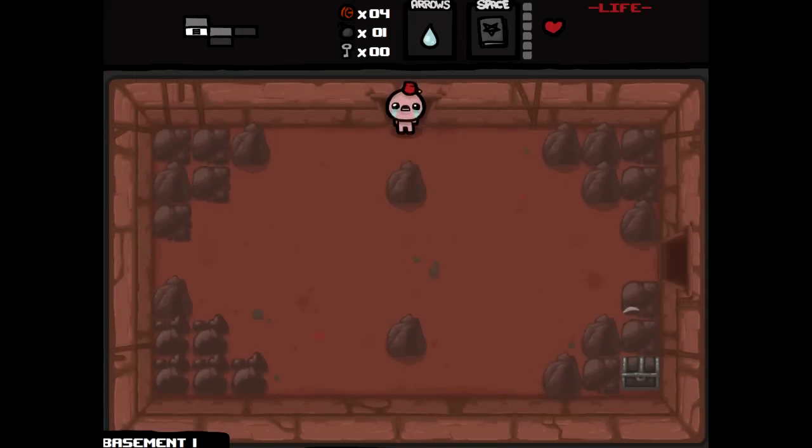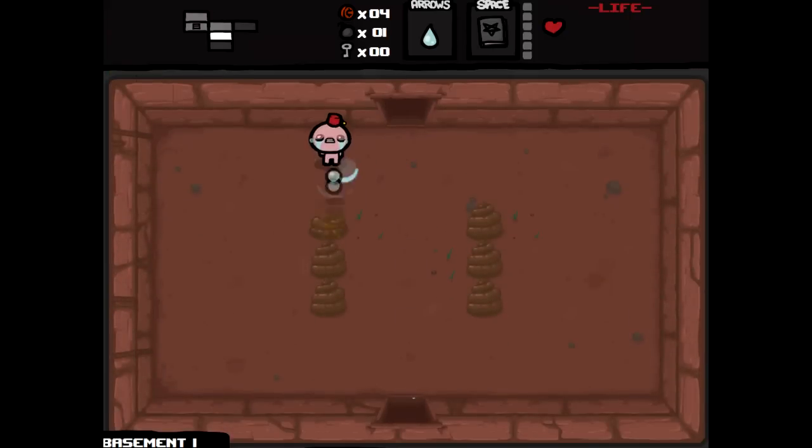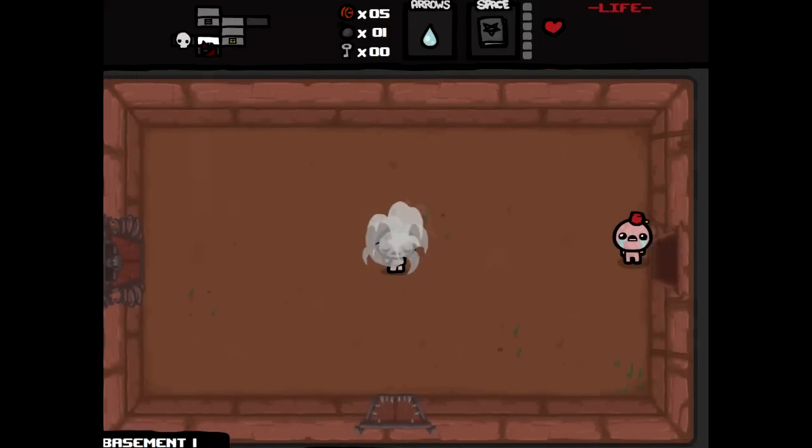A bomb - we'll save that just in case we find a tinted rock. Shoot some poop. Really, there's no reason ever to do this, but see - three pennies. Nothing else, but three pennies is three pennies.